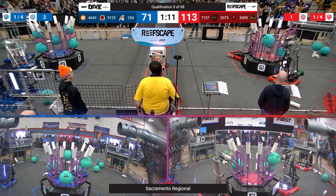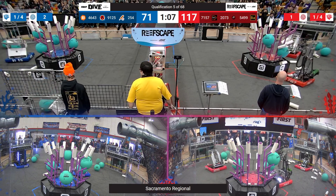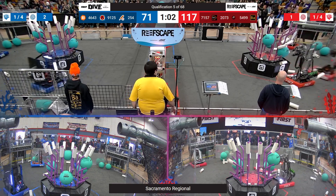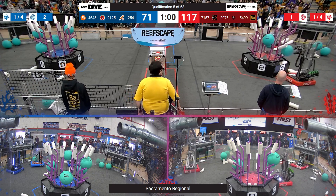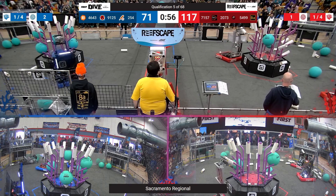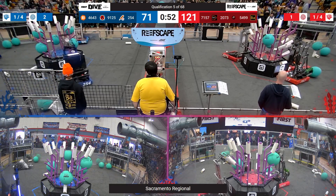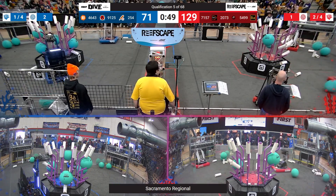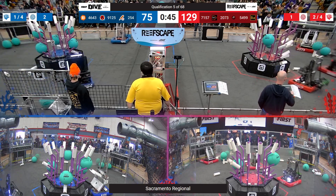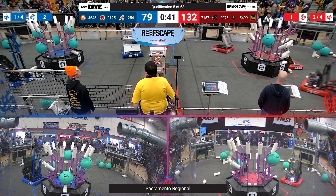In the meantime, for Blue — 2-5-4 grabbing some algae off their reef and picking up some Coral. 46-43 bots moving into position, looks like they're going to try to pick up some Coral from their human station. Not able to get it together. 91-25 for Blue — looks like the magic isn't happening for them right now, but hopefully their robot will wake up, and it does. Off they move — look at that tall scoring mechanism for 91-25.